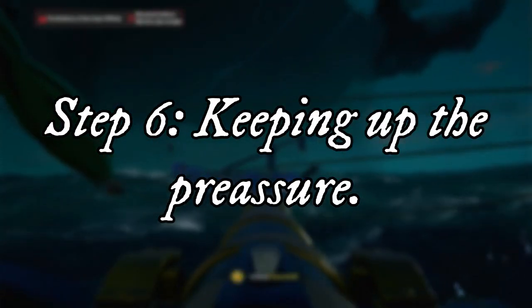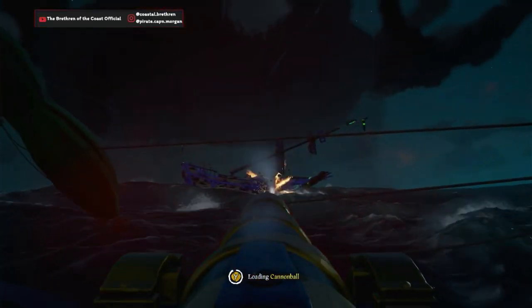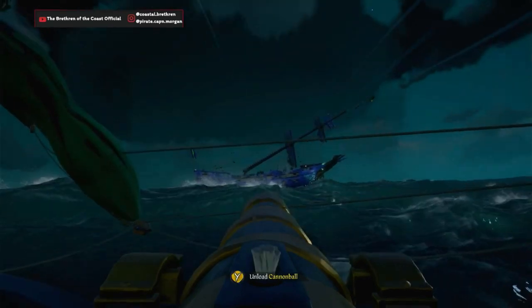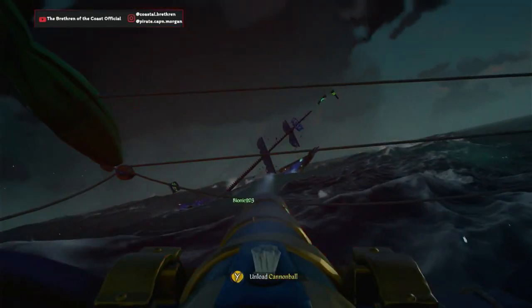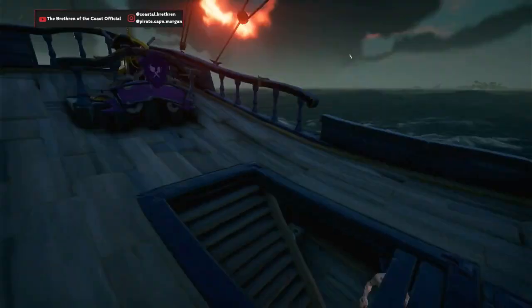Step 6: Keeping up the pressure. With the enemy immobilized, the first thing they are going to want to do is get their ship on the move — you do not want that. Instead you want to not only fire into the ship's hull to cause water to flood in, but you also want to fire cannons or blunder bombs on areas where you would raise the masts on the enemy ship, get the anchor up, and the actual masts themselves if they manage to get them up.